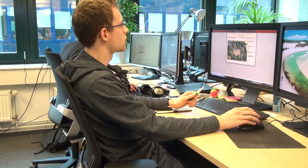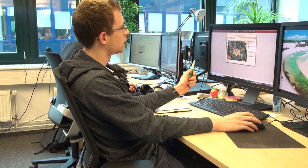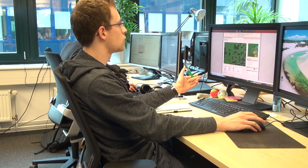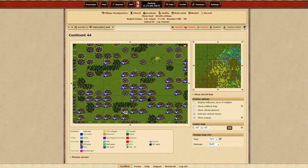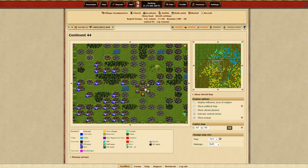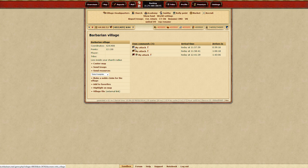One other thing we've got is command icons. When you've got a lot of attacks running you might lose overview of what's going on. So our solution for this is adding these command icons. If you had a premium account you could, if you want to go to the effort of renaming your attacks so you know exactly what is where. For the people who don't want to go to that effort or that level of detail, we've added the command icons.